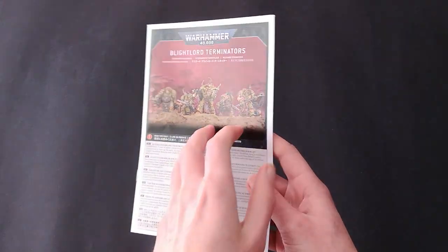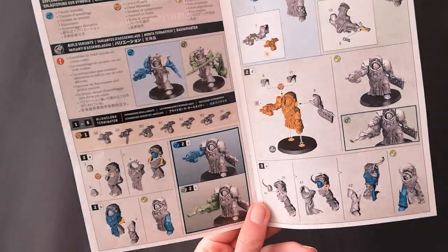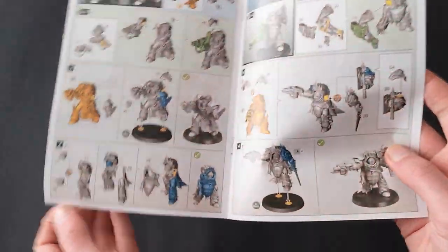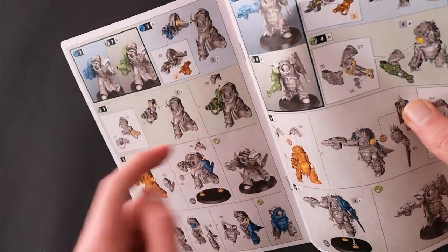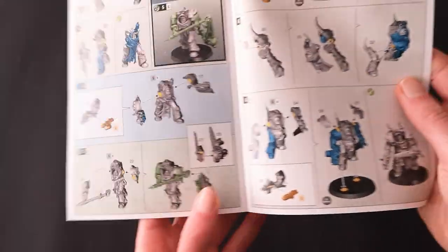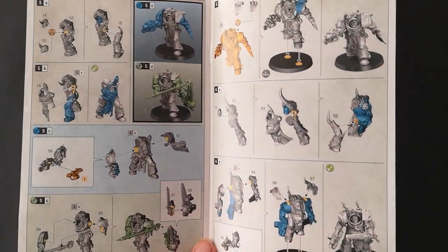Next up we have the Blightlord Terminators. Like the Plague Marines, you get a few different options. You can give them Combi Bolters, Combi Melter, Flamer, or Plasma. You also have various Axes or Plague Swords. A couple can be given either a Blight Launcher or a Plague Spewer. You've also got the option for a Flail — so they're a bit less versatile than the Plague Marines, but you still get a lot of variety in the unit.